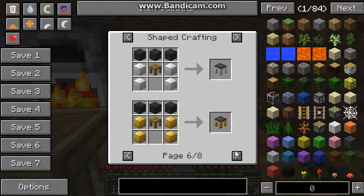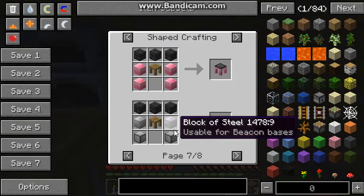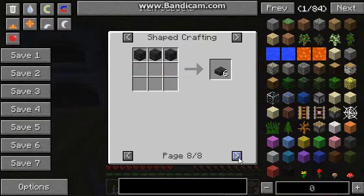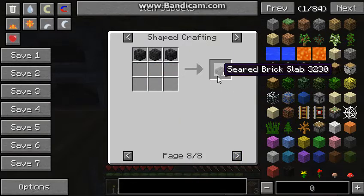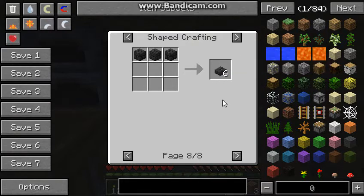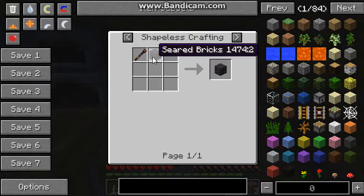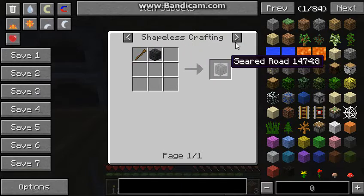Aluminum. Block of Steel. Steel blocks. And seared brick slabs — what can I use those for? Nothing. Chisel. Seared bricks to make seared road.